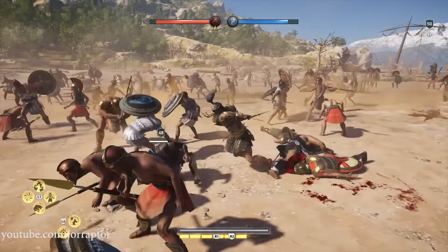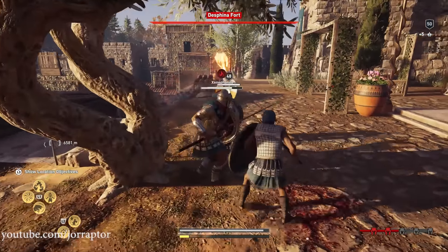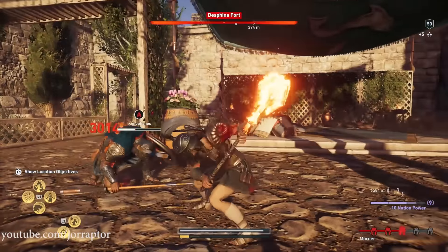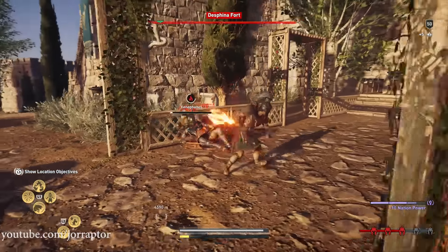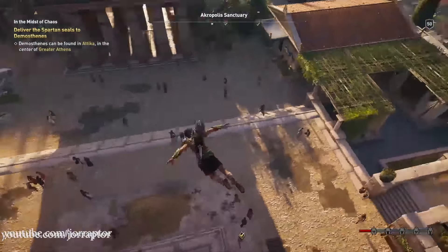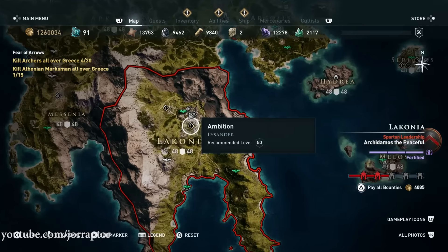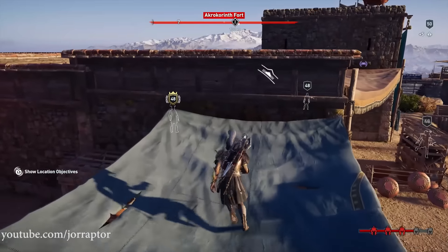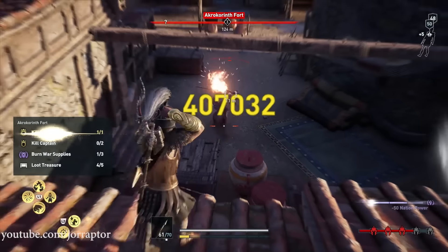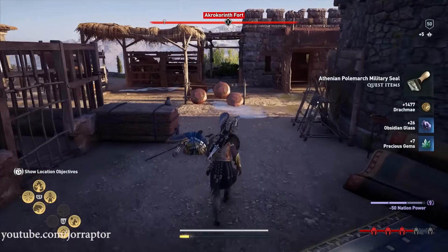I grinded for this one during a live stream because yes, it is a grind — you need to kill a lot of the Polymarks. These big health enemies are the key to this weapon. But first you need to pick up two quests in order to make the kills count. One of the quests is in Athens under the big statue, and the other one is in Sparta — both have you kill and loot three of these Polymarks enemies. After you've done that, you need to do it again and again — I think you need to do it five times per character, so kill 15 Spartan Polymarks and 15 Athenian ones. Don't forget to loot them because you need the item you get from killing them.